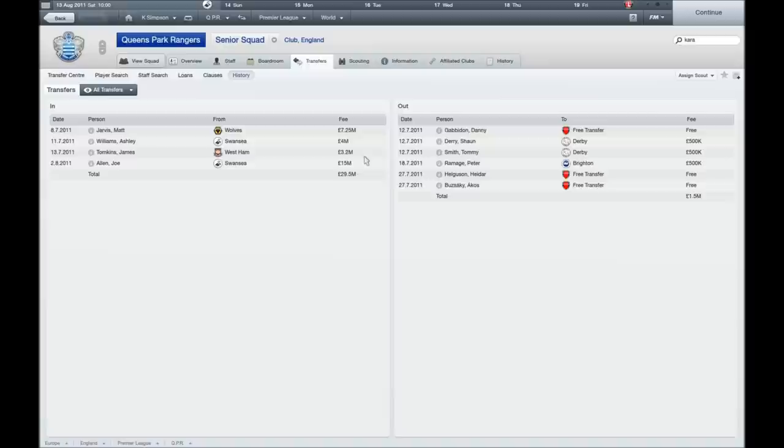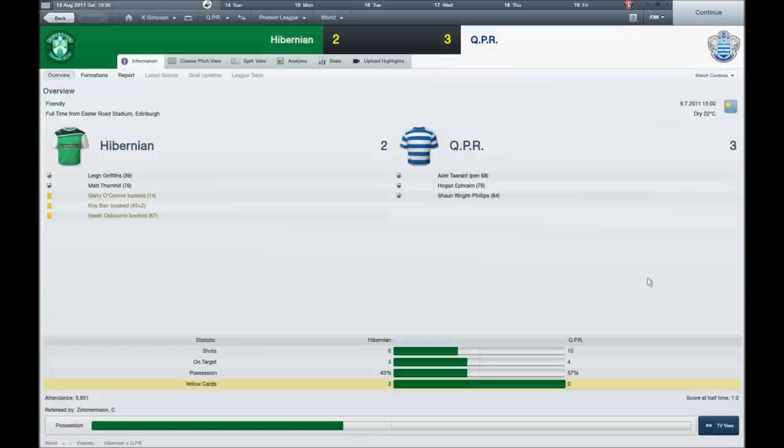This is the full transfer history for the window, showing all the prices. I spent just under £30 million on all the players. I also sold and got rid of quite a few: Danny Gowdon left on a free, Sean Derry to Derby for £500k, Tommy Smith also to Derby for £500k, Peter Amage for £500k, Heide Helgeson and Akos Pazaki both on free transfers — getting just £1.5 million in total from transfers. I didn't feel we needed to get rid of many players. We've got a nice big squad with some backups and first team players.